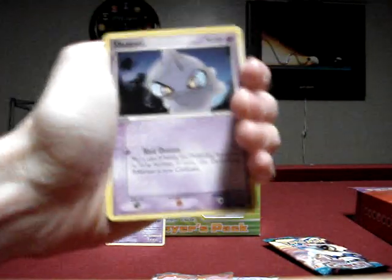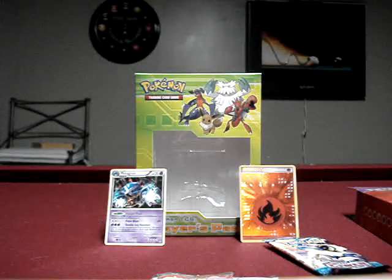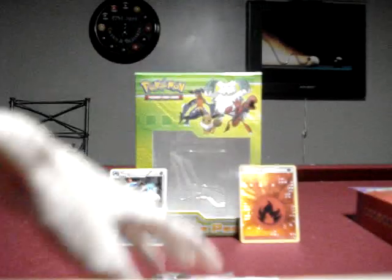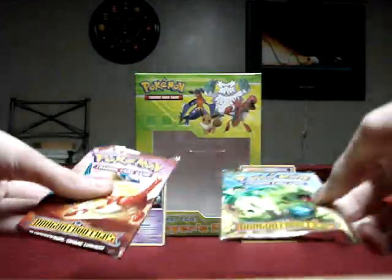Opening the Power Keepers pack. Okay: Shuppet, Bagon, Machop, Torchic, Root Fossil, Metang, Combusken, Reverse Fire Energy — nice — and a Seviper. That's cool, I actually don't have a Reverse Fire Energy. I think I have every other one except that, and Fighting maybe.